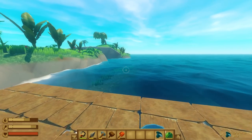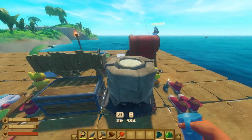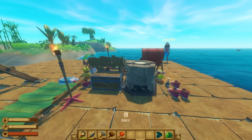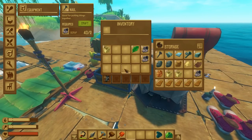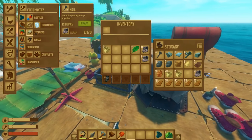Hey, what's up you guys, welcome back to Raft. We're at an island — we got things going now. We got a big cooker, we got a permanent anchor. Hopefully we can get some more of whatever we need from here. I think we do need more sand now though, right? Yeah, if this is going to make glass then we'll need more sand.